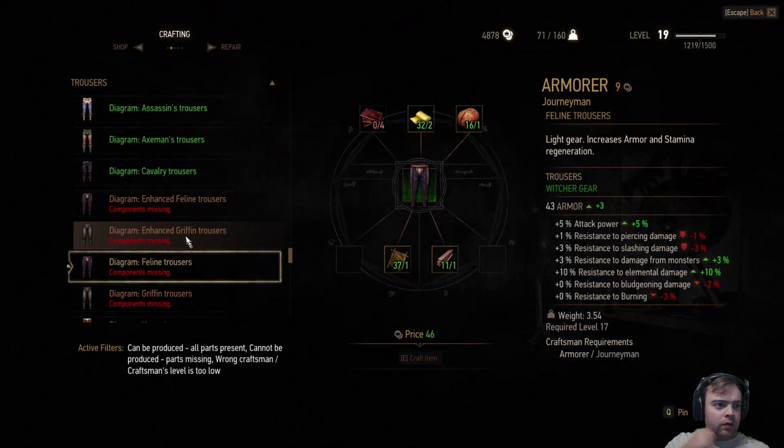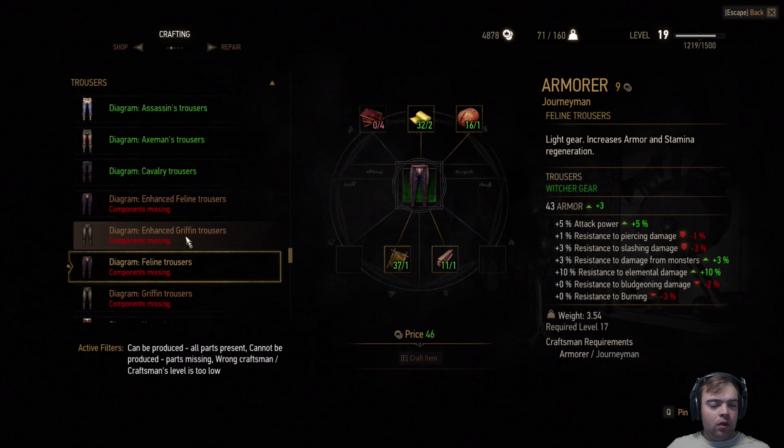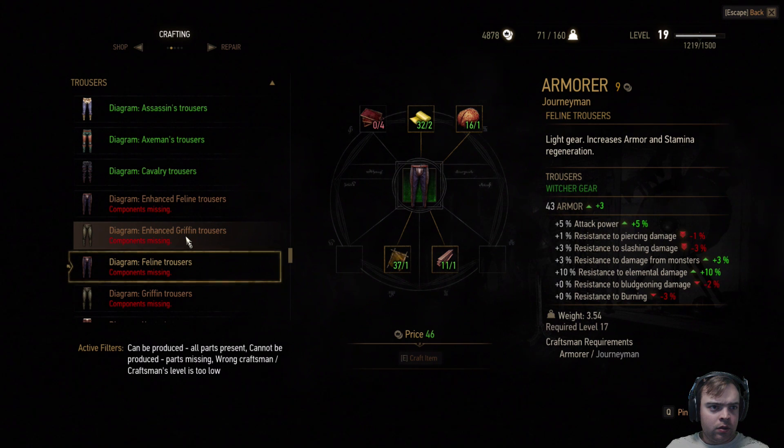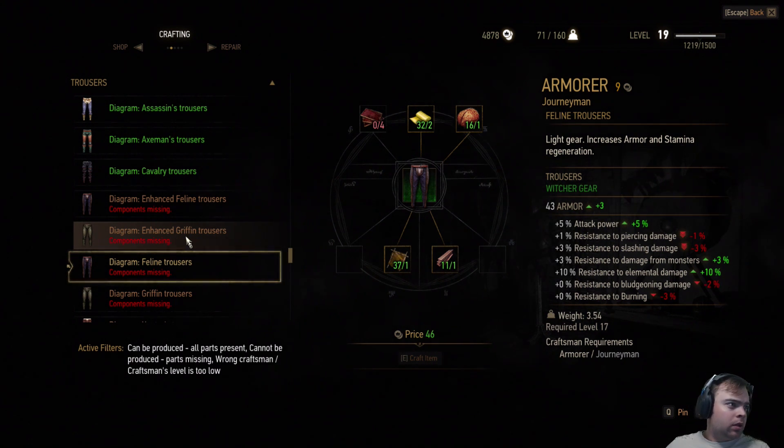Oh, these are actually better. Minus 1% there, minus 3% there — elemental. I think I'll keep those.